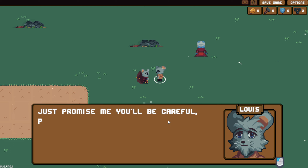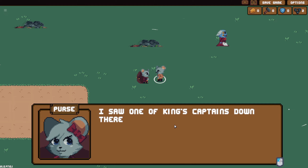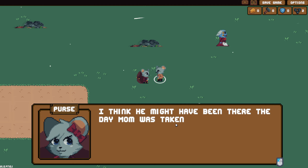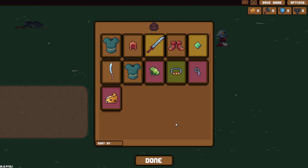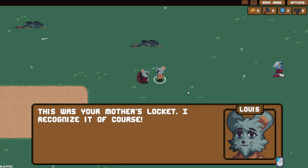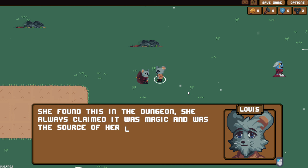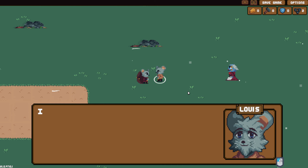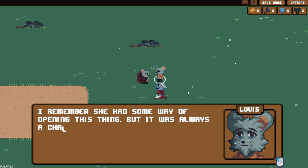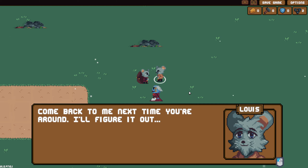'I suppose there's no convincing you. Just promise me you'll be careful, Purse.' 'Dad, I found something in the dungeon - I think it's Mom's locket. I saw one of the King's captains down there. I think he might have been there the day Mom was taken.' 'This was your mother's locket - I recognize it of course. She found this in the dungeon. She always claimed it was magic and there was a source of her luck down there. She had some way of opening things. Come back to me next time you're around - I'll figure it out.'